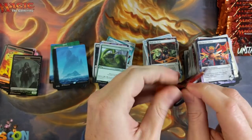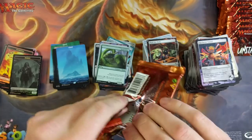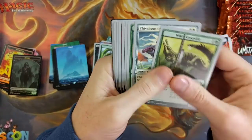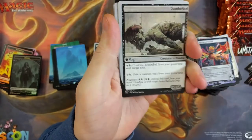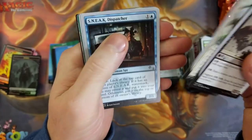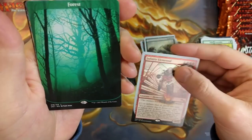I wish there was a quicker way to open a pack. I can really butcher opening a pack like it's no one's business. There's another Mythic, but it's not what I wanted — Infinite Power. Forest. I'm looking for the full art foil land. I swear there's like 40 booster packs in here, because my videos normally don't go 16 bloody minutes.